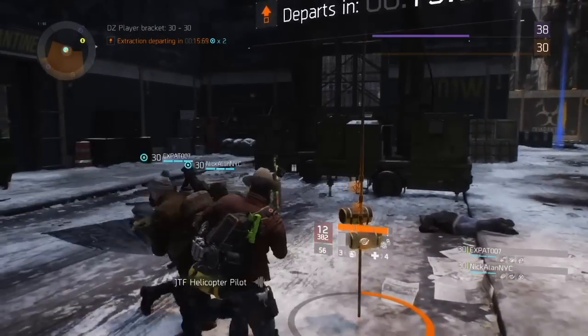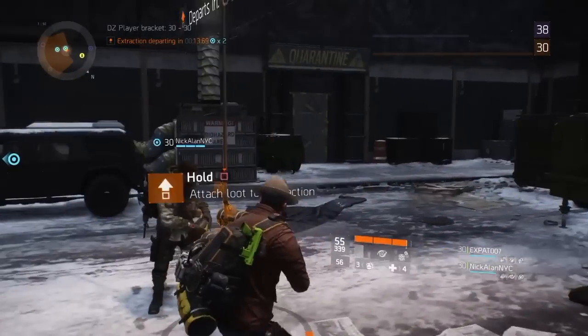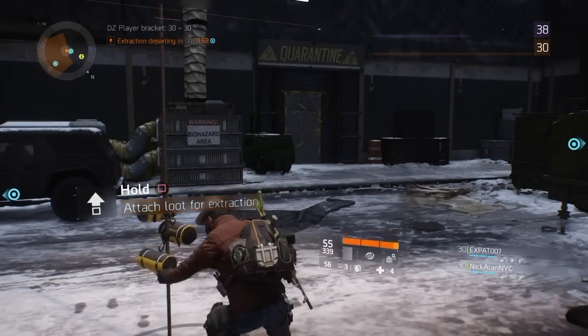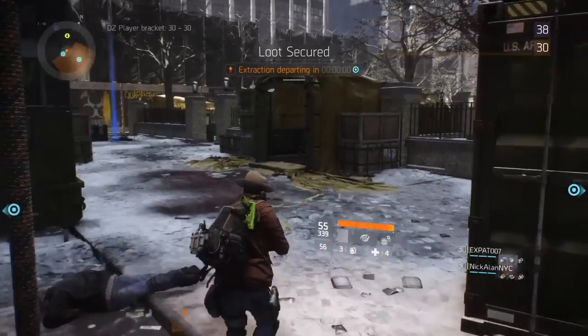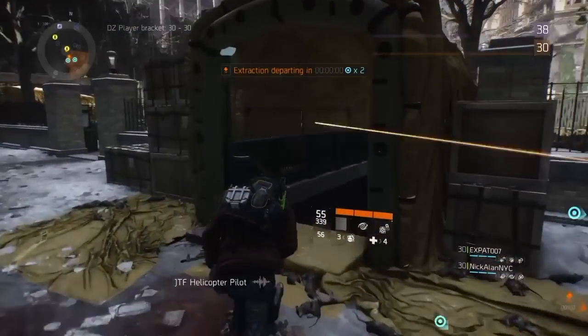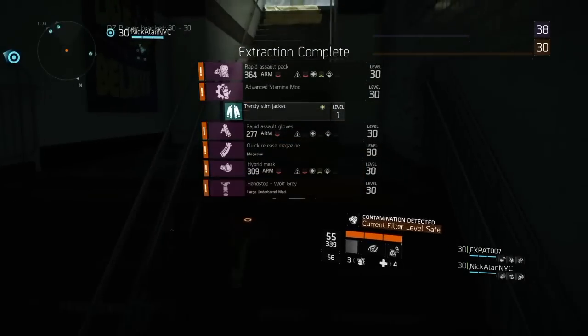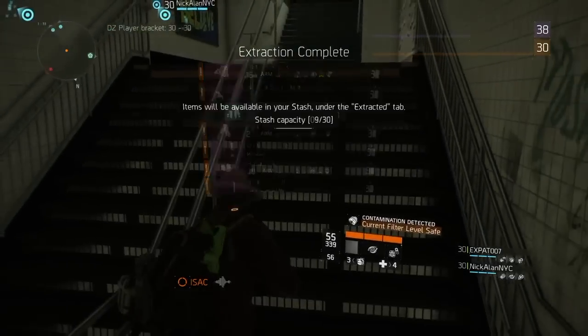Even my teammate Rockstar Ninja — there's been times where he was like, dude, what are you using? Because I would just melt some guys in front of him like they were nothing. And it's a combination of obviously my DPS, but also the roll that I got on my beloved Black Market AK-74.